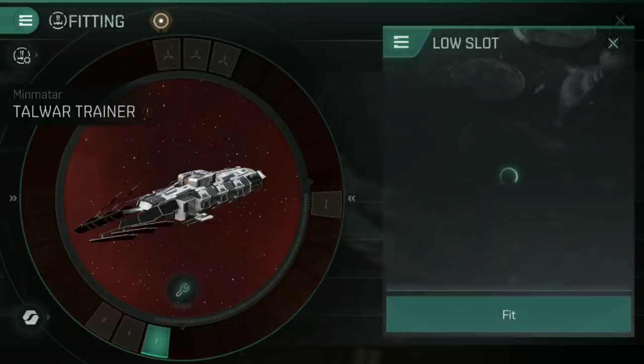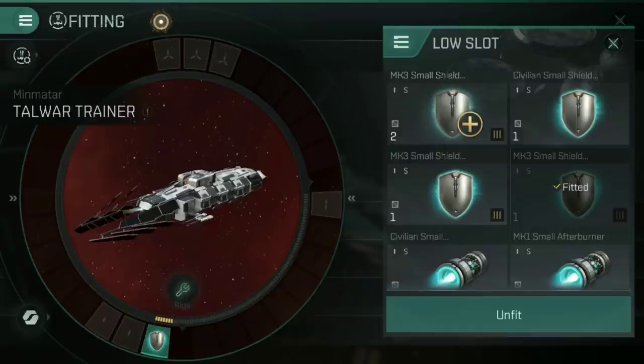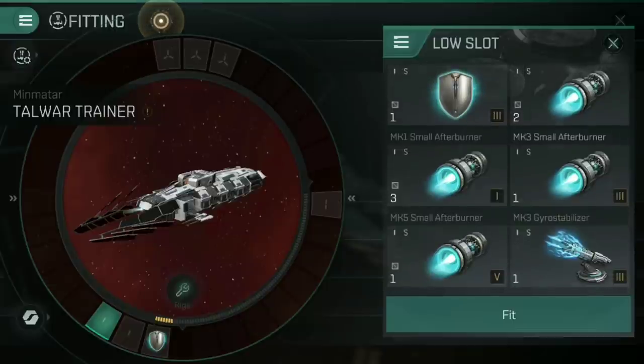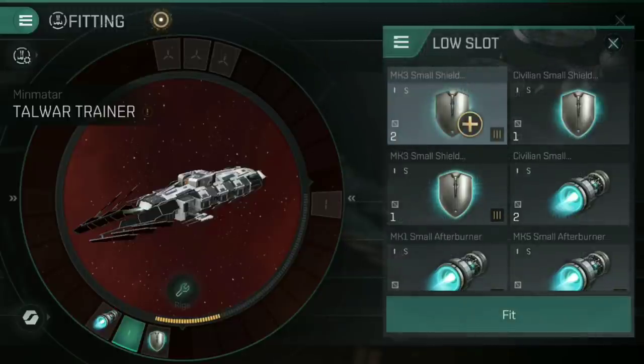Let's look at the low slots. I'm going to put on a Mark III small shield booster. Some people prefer extenders, but I personally prefer boosters — especially on a kiter, I can take a little damage and then boost the shields back up at range. Because we're kiting, we want to keep at range, so I'm also fitting a Mark III small afterburner. If I warp into an anomaly a bit too close to someone, I can set my trajectory to move away, activate the afterburner, and zip away. The idea is to stay at maximum range, out of range of other people's guns.